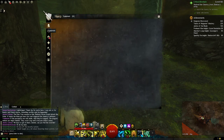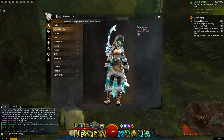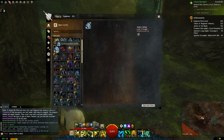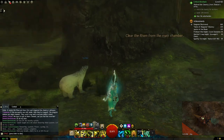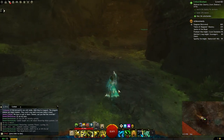You know what, we're gonna change outfits. I got a nice outfit — Ice Queen! How about that? Goes with the bow and everything. Alright, come on, let's go.